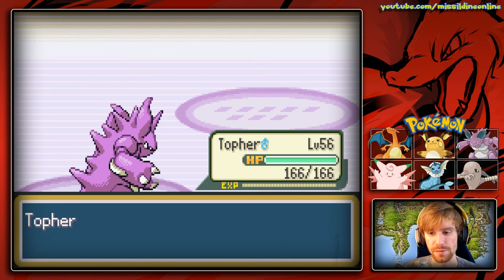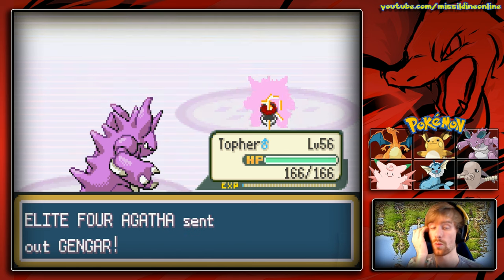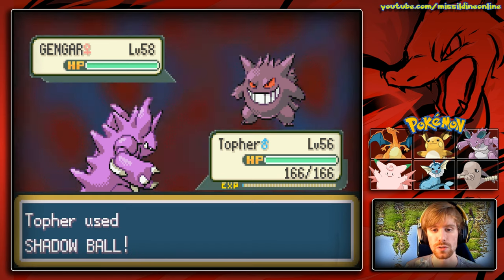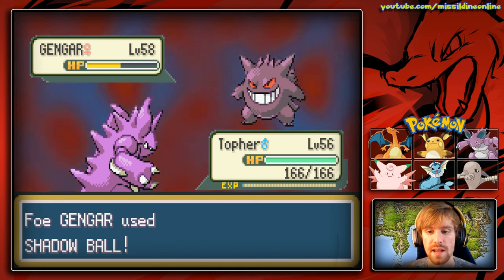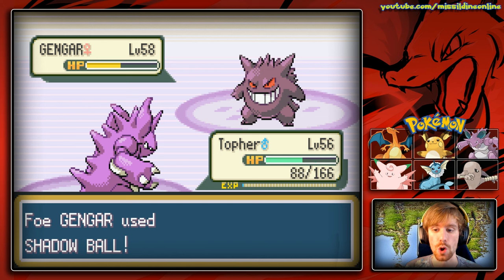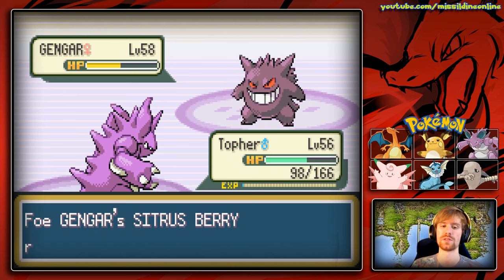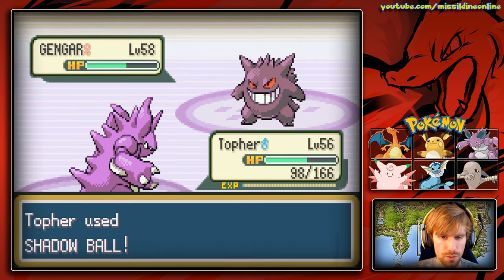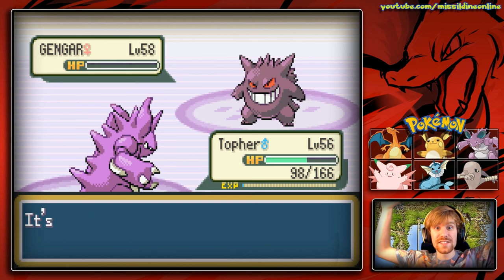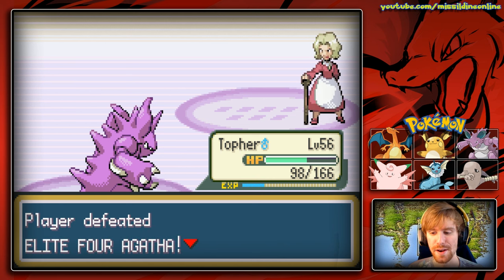The final Pokemon is the dangerous Gengar level 58. We stay in with Topher. I'm hoping Shadow Ball brings it to half and a second one finishes it. Gengar hits us with its own Shadow Ball. It then uses its Citrus Berry and Agatha uses a Full Restore — this is a problem. We hit again with Shadow Ball and then get a critical hit! We actually needed that crit. Down goes Gengar.